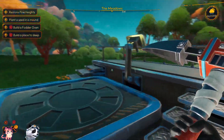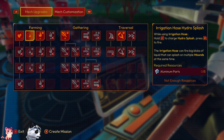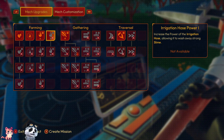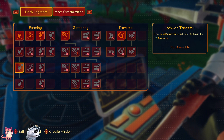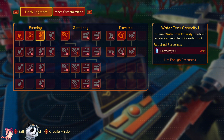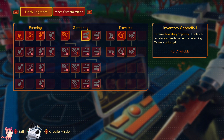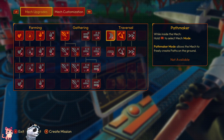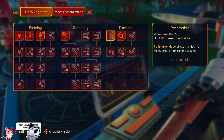It's a bit like Subnautica! Mech upgrades: seed shooter log on, irrigation, splash water tank capacity, more power. We have gathering — increase the power of the saw, more inventory, backroom harvest power. Path maker mode allows the mech to freely create paths on the ground. Increase the booster to allow the mech to jump higher, sprint speed.